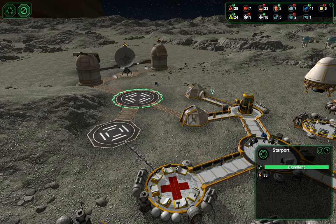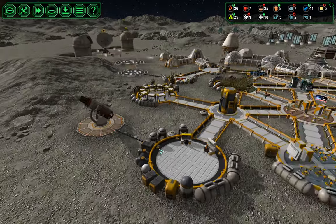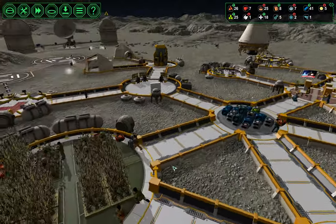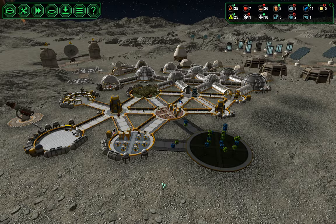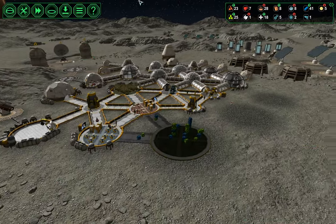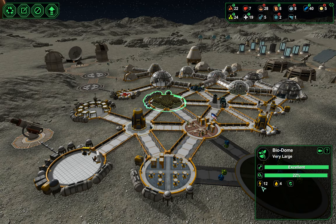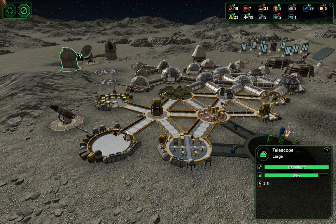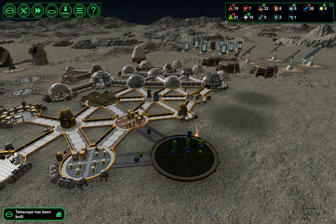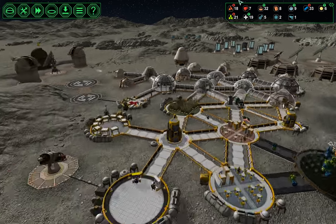Next we need to get in a couple shipments of biologists because we're going to need to start growing more food. How is this metal? They picked it up or it decayed — one or the other. I should be keeping an eye on the power grid to make sure we're going to have enough for these additions. The biodomes take quite a lot of electricity, but we are overproducing energy now, so we might not have to add more. We'll need to pay attention to that.